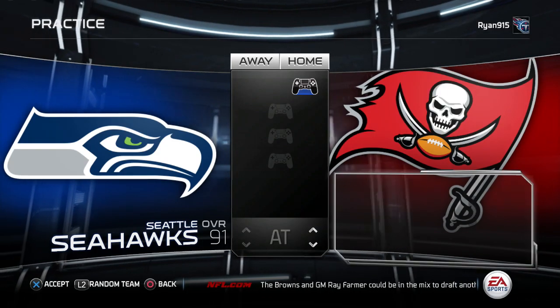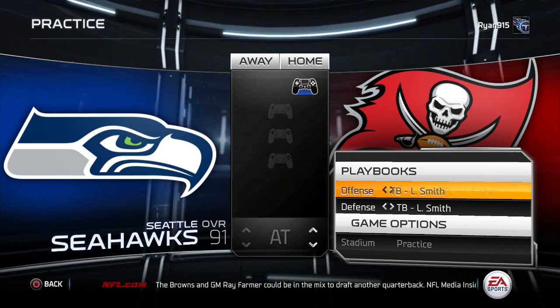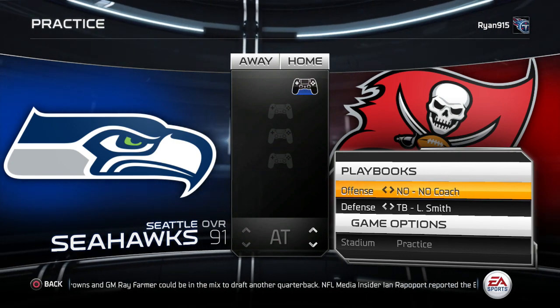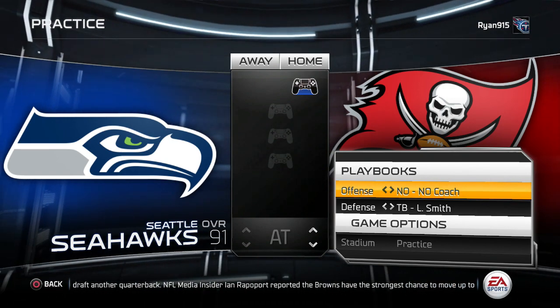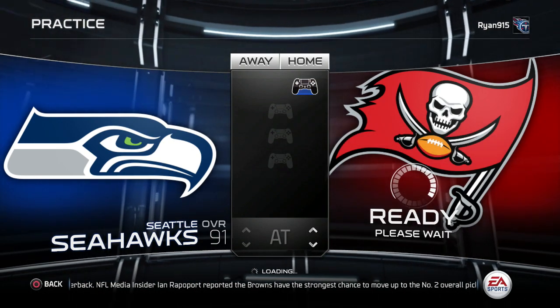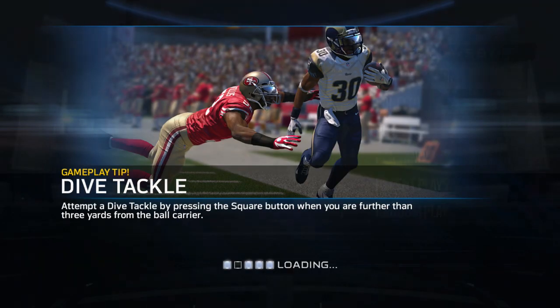Hello everybody and welcome to the tutorial I promised on how to do that in-zone sort of rocket catch, automatic touchdown play. It's not automatic — I want to say that right off the bat. Don't come into this expecting it's going to work every single time, but it does work rather effectively against opponents that really aren't expecting you to just throw it right at their players.